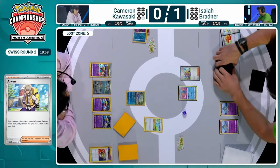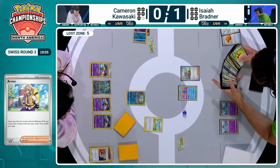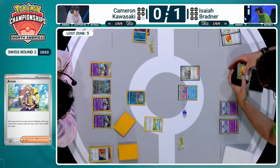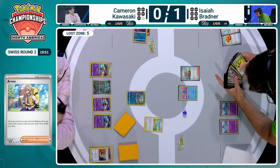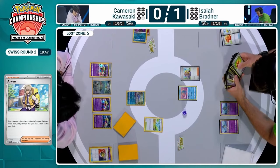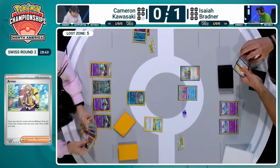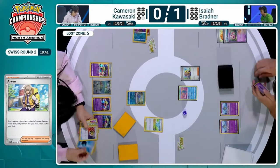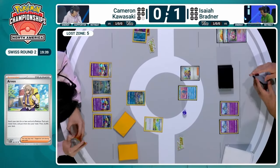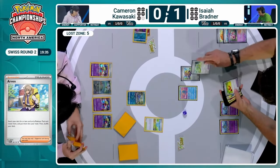He does have that energy. We'll have to see what item card he picks — could be that Unfair Stamp to try and deny Cameron resources. The one thing he knows is that there's no Colress in Cameron's hand right now, otherwise he would have played it. So two cards is less, but it's also two new cards which could be that Colress. Maybe finding a different time for the Unfair Stamp would be better. We'll have to see what Isaiah chooses.